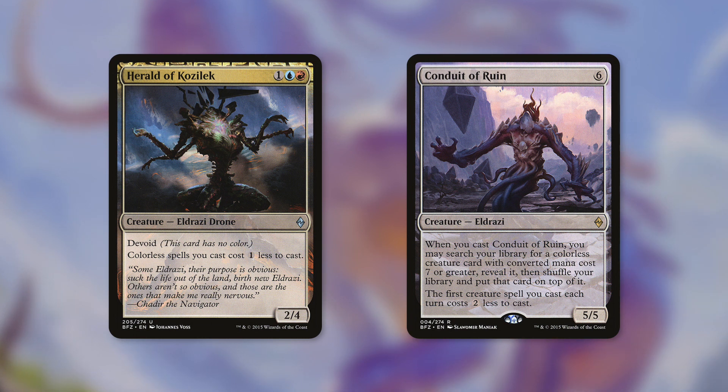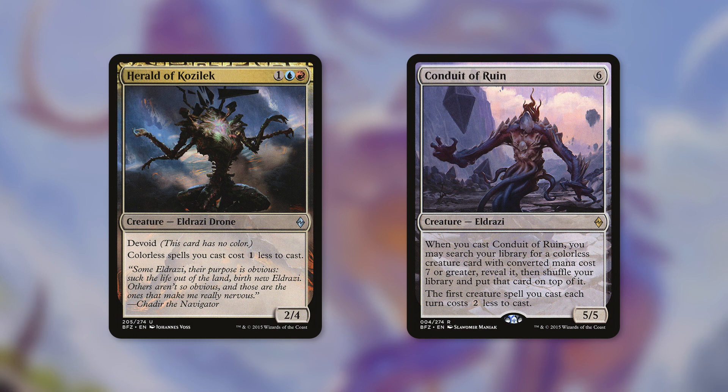Conduit of Ruin helps out in a different way. It's a 5/5 Eldrazi for six. Whenever you cast it, you can search your library for a colorless creature card with converted mana cost seven or greater, reveal it, and put that card on top of your library. The first creature spell you cast each turn costs two less to cast. So this is essentially a creature tutor for something pretty big — it puts it on top, not in your hand, but still very effective. It's going to reduce the first creature spell you cast each turn by two, and throughout the game this can add up to a ton.